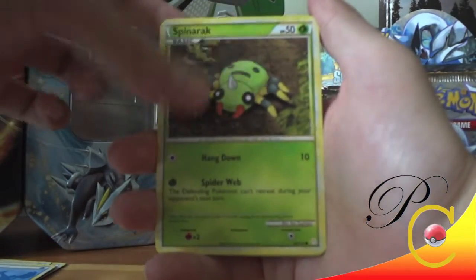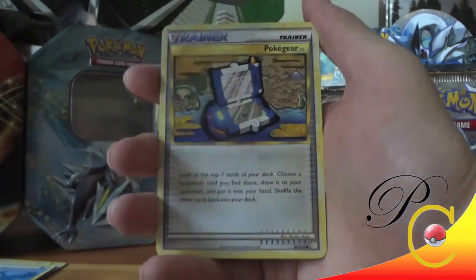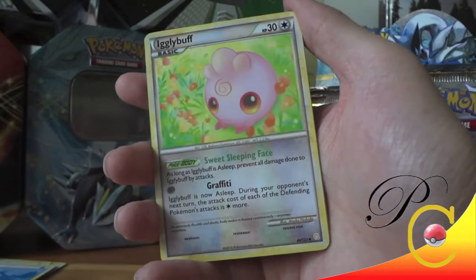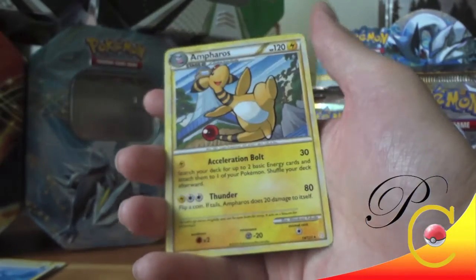This is my favorite era of cards. That was a Koffing, Spinarak, Growlithe, Totodile, Togepi, Pokégear 3.0, Metapod, Igglybuff — oh, Igglybuff is not a rare, it's an uncommon — a Staryu Reverse, and an Amphros rare.